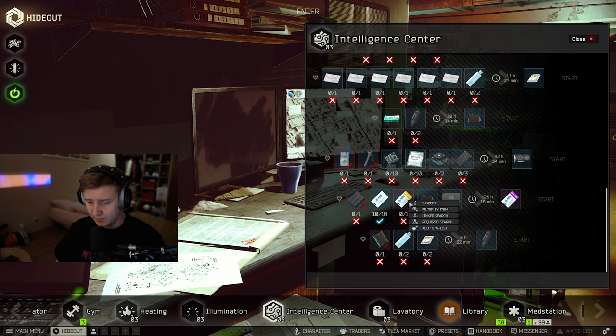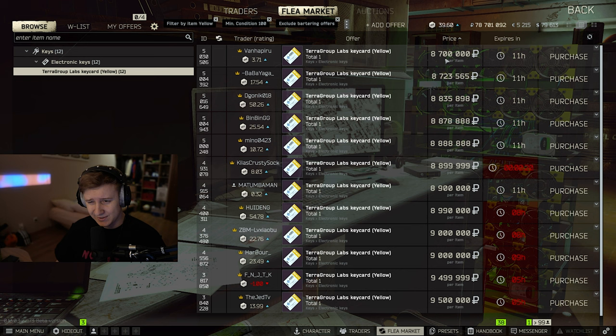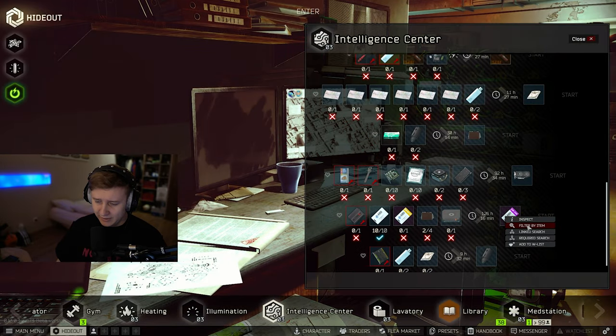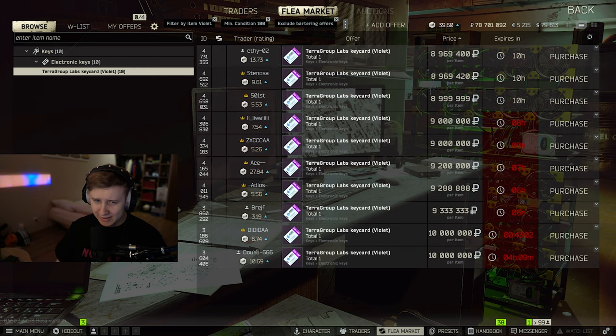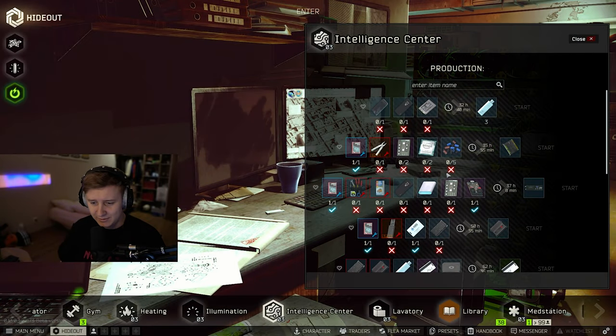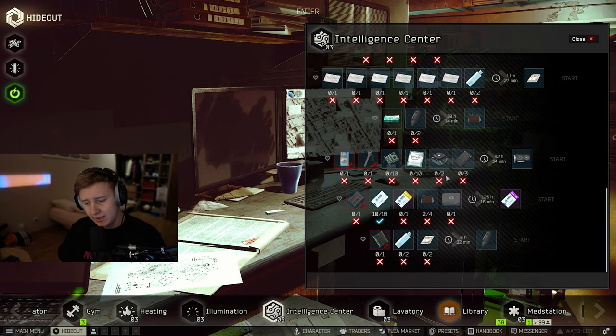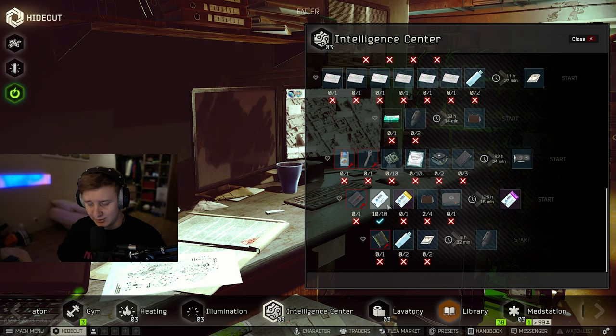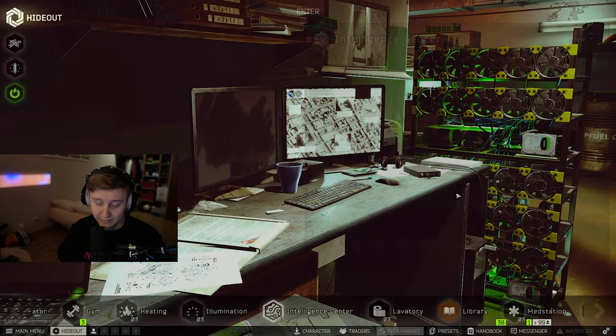...you get a violet keycard. But if we check yellow on the flea, yellow is 8.7 million, and violet is 8.9 million. Not stonks. The only reason to do this craft might be if you have a yellow keycard that is not found in raid — maybe there is a reason then. But overall, this still looks like a scam. It's cheaper to just buy violet on the flea.